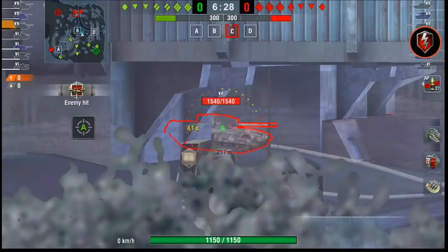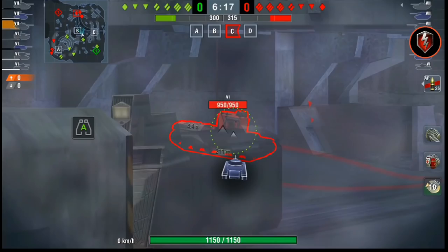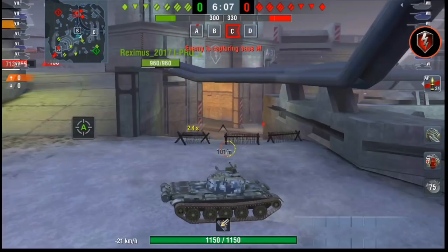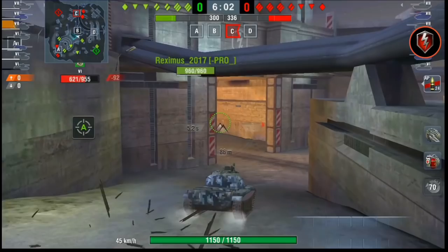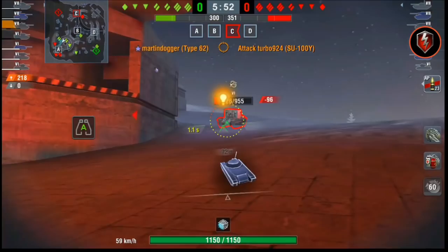It has good pen, it has great mobility which you'd expect from a light. It has a light tank camouflage rating — the same camo whether you move around or not. It has a good gun with a very OP premium shell, a HEAT shell. It's also known as the HEAT 62, which is never a good sign for a tank if they're called HEAT 54 or HEAT 62.